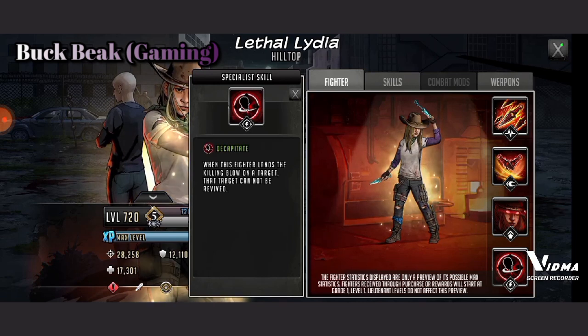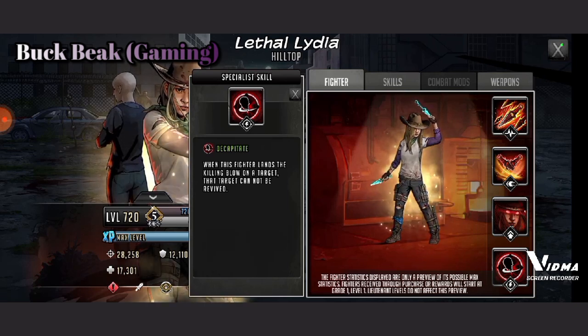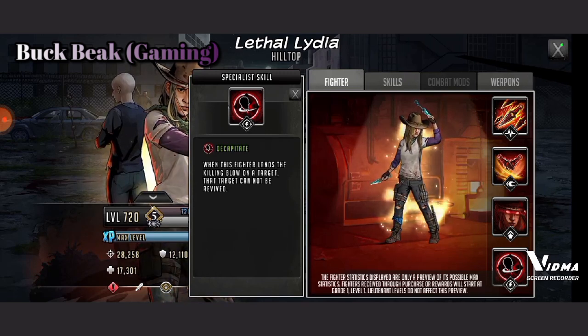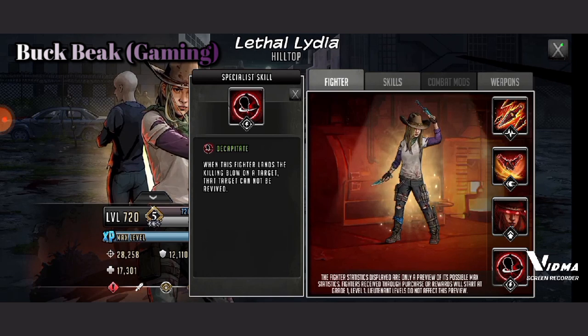Now let's take a look at her specialist skill — Decapitate. When this fighter lands the killing blow on a target, that target cannot be revived. No need to really go into this all that much — you already know what Decapitate does. It's pretty much like Crosshairs; both are very similar. When she's killing enemies, they aren't getting back up. That's the short version of it, and that's a really good specialist skill for her kit.